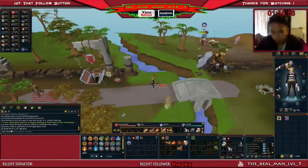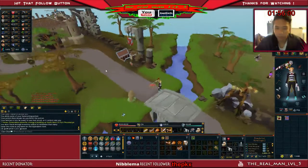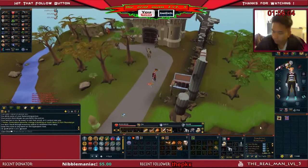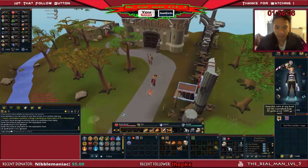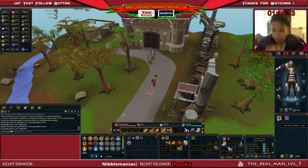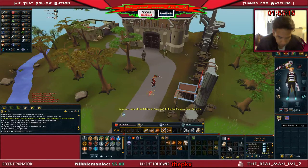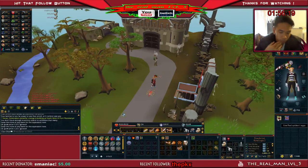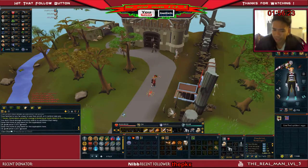This took me about five minutes and I got 88 red spider eggs. They're 1,015 coins each, so 88 eggs in five minutes — times twelve — means I can make about 1.71 million per hour. Let's say conservatively around 900k to 1 million per hour using this method.